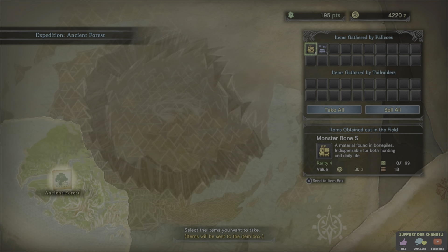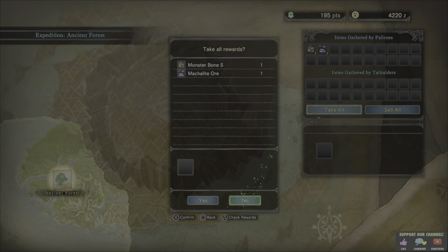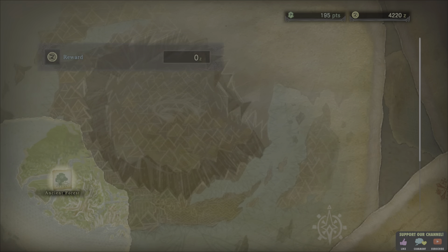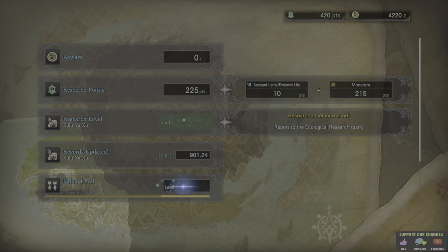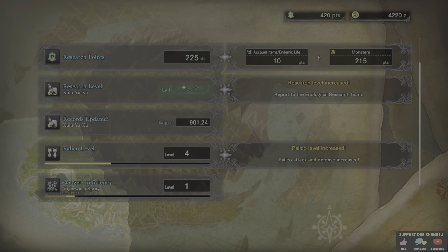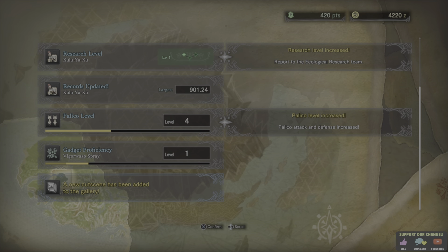We have monster bone and Malachite ore — oh, cool! The cat did well this time. The more things you do, the more your cat levels up and the better they actually get. So it's always worth going out on the wee exploratory expeditions and having a float about, just going after all the question marks, and then you figure out everything about the area.